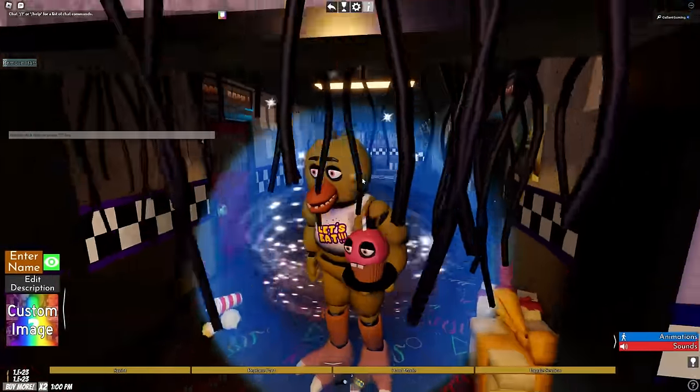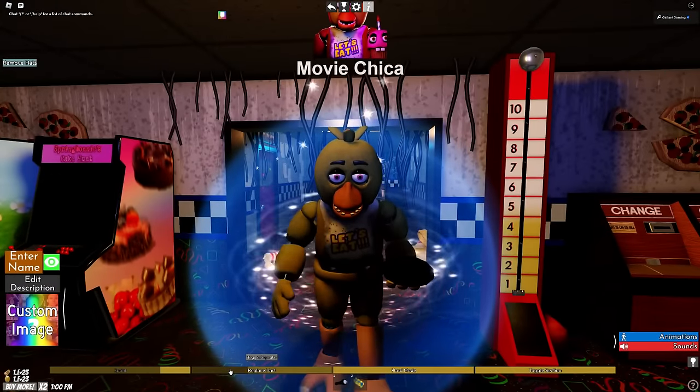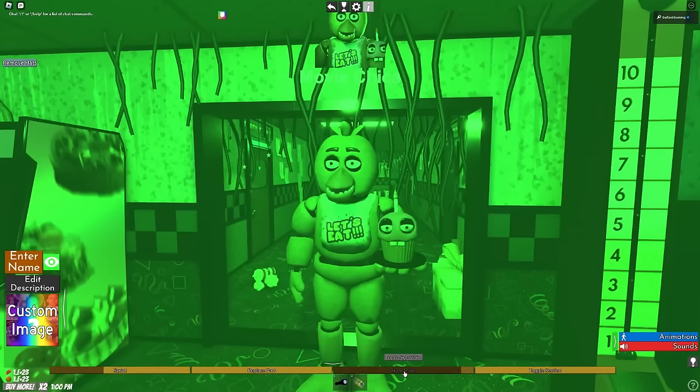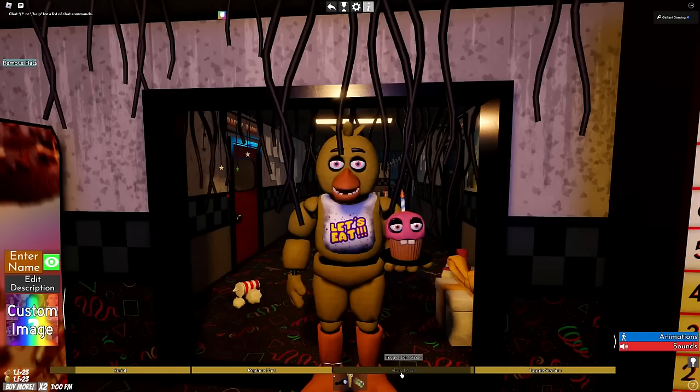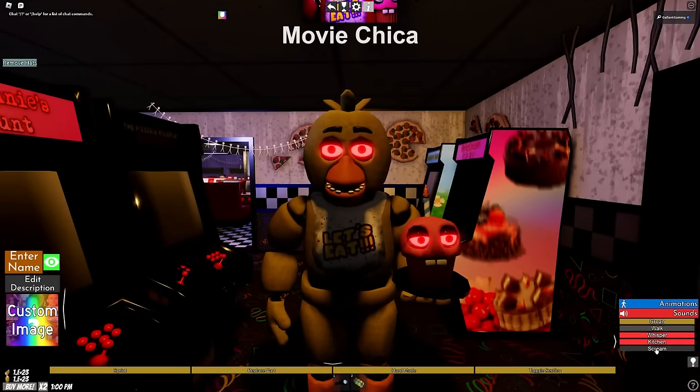We do have Movie Chica — don't want to forget about her. We have a sprint, and a replace Cupcake option, but why would you? You gotta have Cupcake. Hard mode is just green again. I do like that the eye change applies to Cupcake as well. For sounds we have basic Chica sounds.